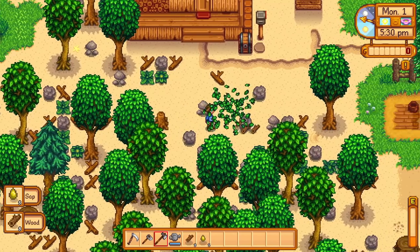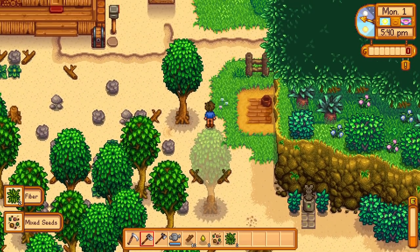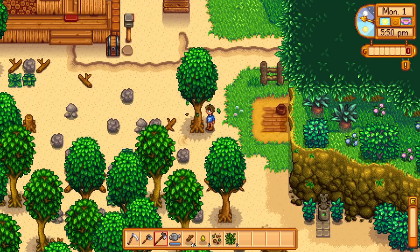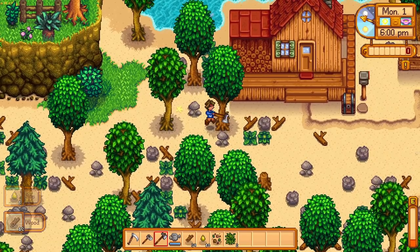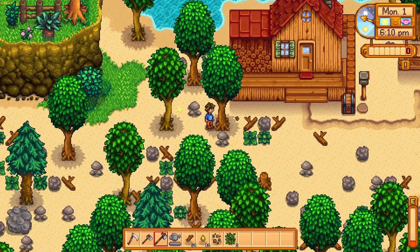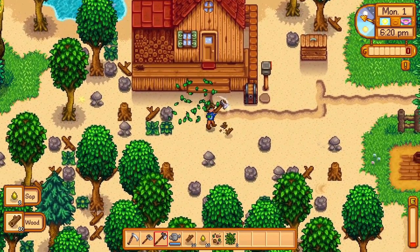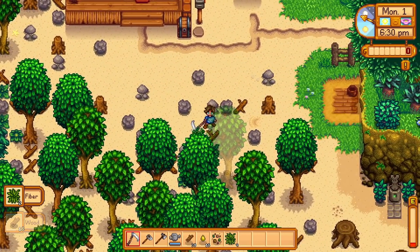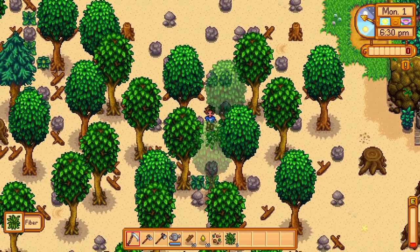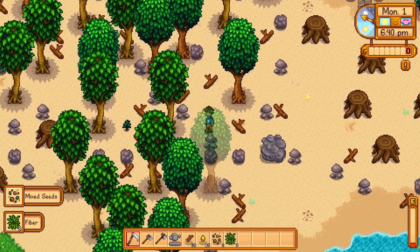We leave the stumps in place — chopping the tree gives the most foraging experience, while the stump gives much less. Leaving stumps also lets you get more seeds from them over time, so it's advantageous early on to leave them. We wander south through the woods, clearing as we go and picking up more mixed seeds.